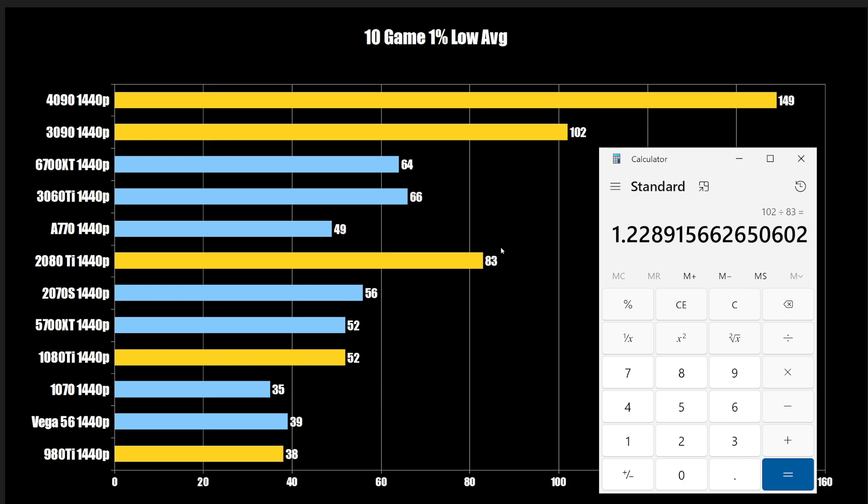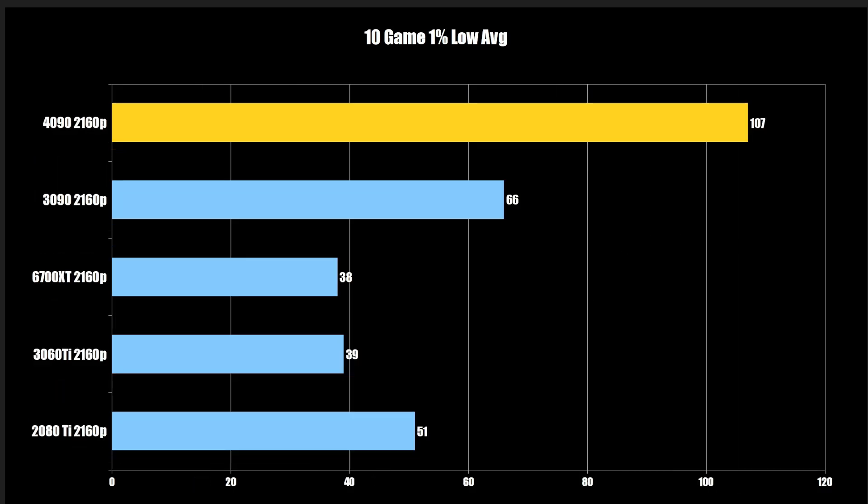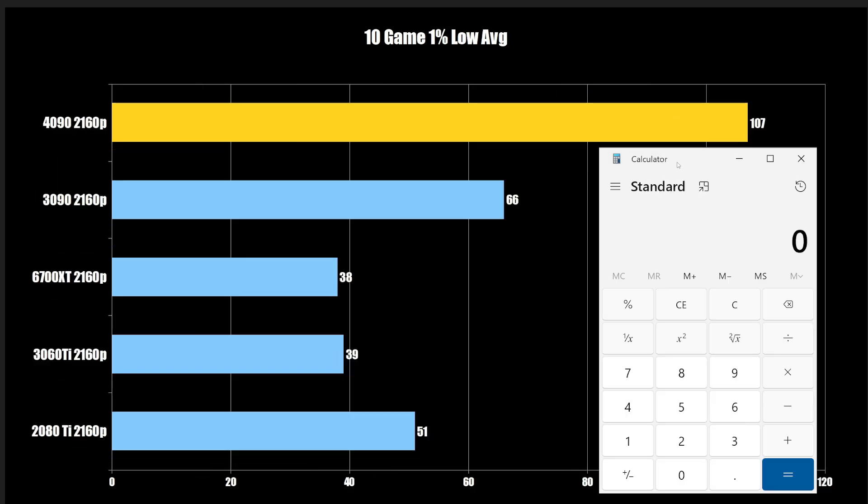Ampere has the smallest uplift we've seen. Then for the 4090 over the 3090, I'm using the 4K numbers since the 4090 is that capable: 107 divided by 66 — about 60% faster. So we're getting another 2080 Ti-level uplift with the 4090. And we're likely still CPU/system-bound, so there may be even more headroom in that card.